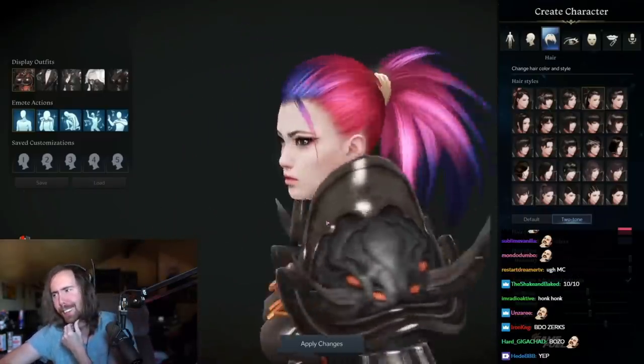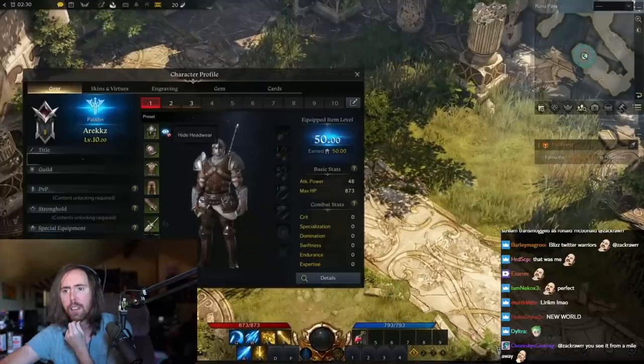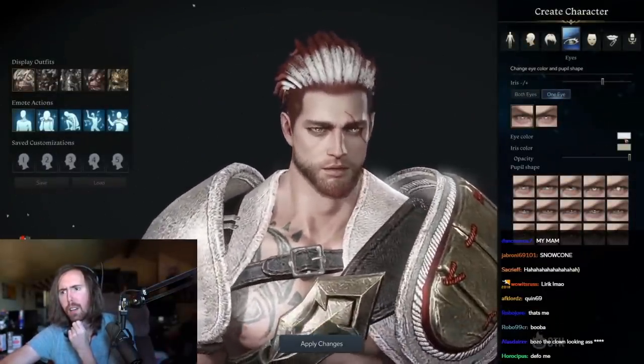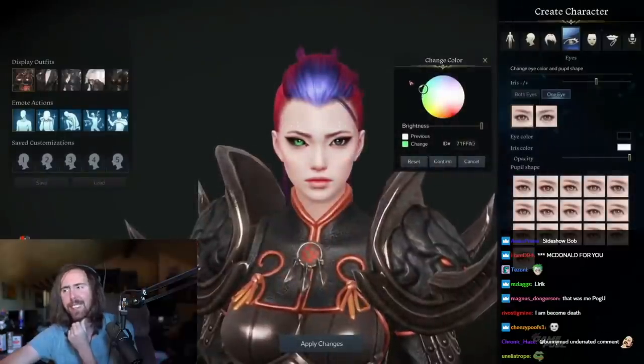For those of you asking, you can hide your helmet in game. So if you're thinking this is all for nothing if you put a helmet on, fear not — the world can see your beautiful face. Following this, you have your eye customization options, and you can make changes together or separately. So if you want to go for that anime villain aesthetic — one with a dark black eye and a red iris — you can do just that.